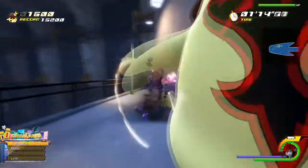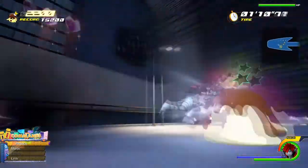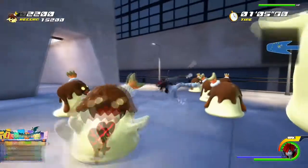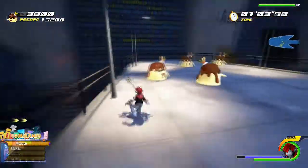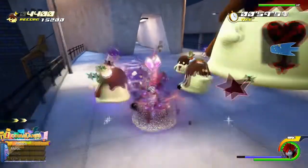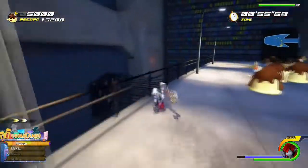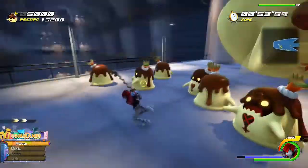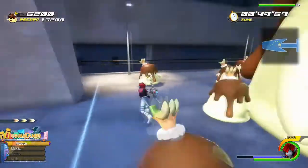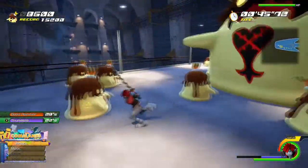Try and attack as you go around. When there start to be a lot more flans, that's when you want to start unleashing Thundara or Thundaga. If you have any Ethers you can use them to make it easier on yourself. Just go around blasting Thundara or Thundaga — it's easy, just keep going in circles. Clump them all together.